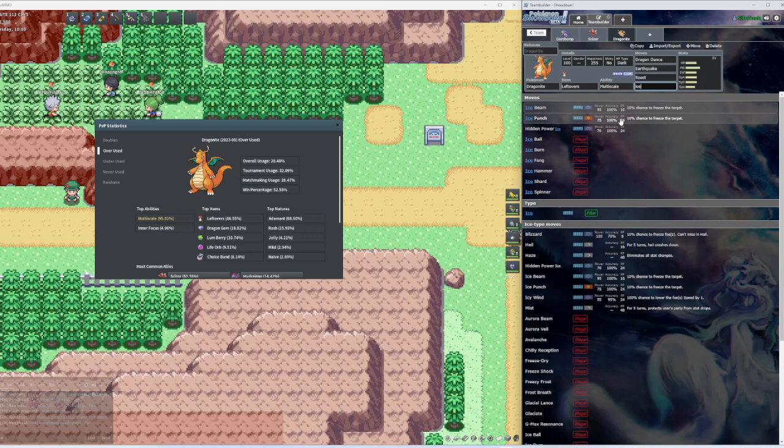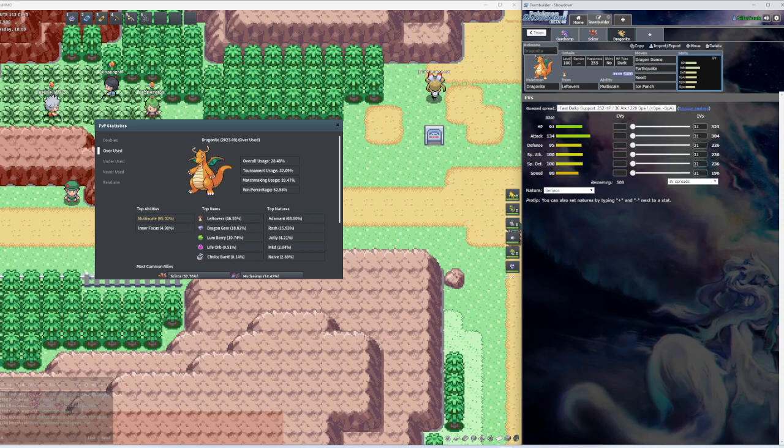We got Ice Punch, we could do Super Power or Ice Beam. For the offensive build we're going to go all Attack and all Speed for the EVs, and then put the remaining 4 EVs on Health. For the nature they have Adamant — plus Attack, negative Special Attack — giving a whopping 400 Attack. Let's move on; we got our Scizor, Garchomp, Dragonite.